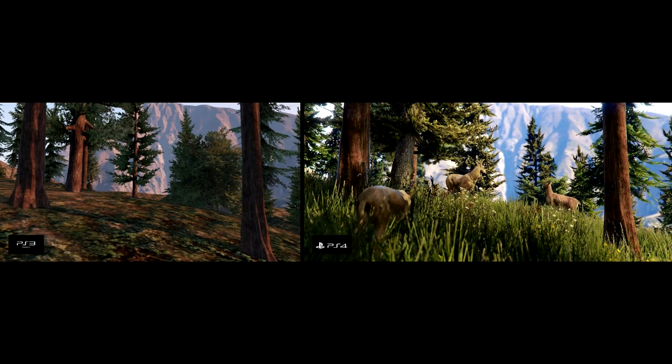This one is already labeled for you, but honestly it doesn't even need it — you can tell right away which is which. On the left you've got PS3, on the right you've got PS4. Starting with the one on the left, the ground just looks flat. There's some foliage on the ground but it looks like it was painted on with a paintbrush — it doesn't have any depth. The bark on the trees isn't bad, but when you look at the PS4 on the right, there's grass, there are blades of grass, there are flowers that blow in the wind.